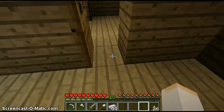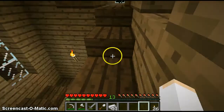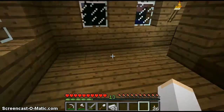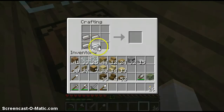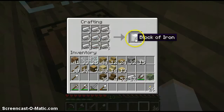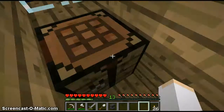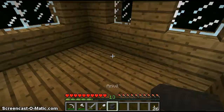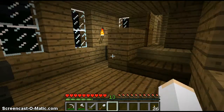Let's put my skills to the test and see if I can remember how to make an anvil, because not many people that I've seen can. We need three iron blocks — that is such a waste. My anvil! There's our anvil. That was successful.